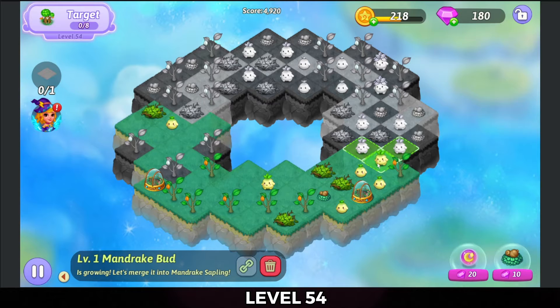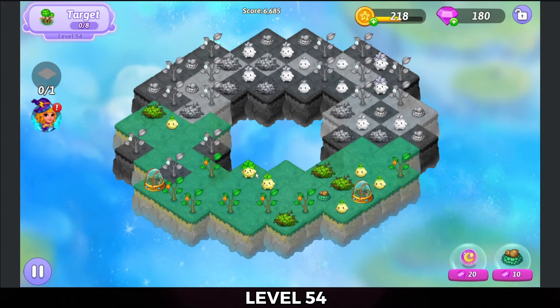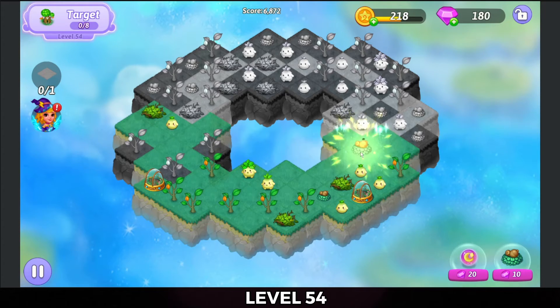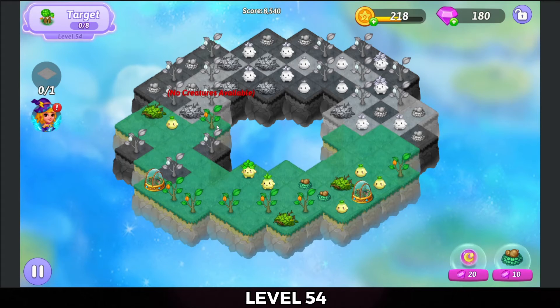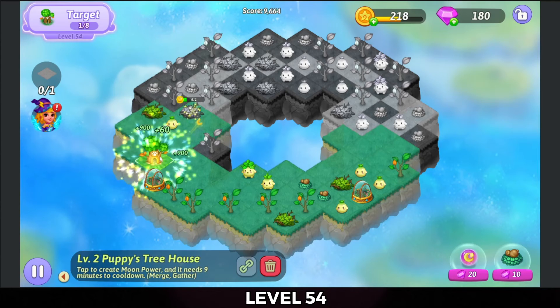Three merge the mandrake buds over on the right hand side. I'm going to bring one of these star tree leaves up to make that three merge on the dead land. Then three merge the dead land treehouse saplings on the left.